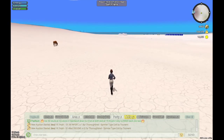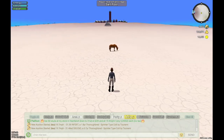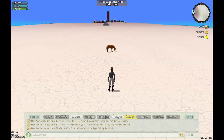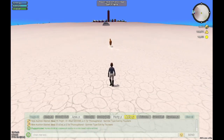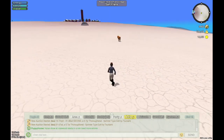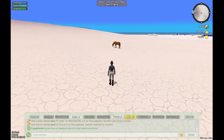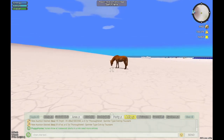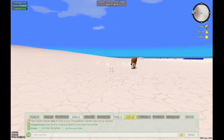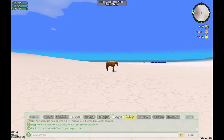I find capturing a horse in first person is much easier than third person. Before you capture your horse, you want to get next to it, not behind it, so it makes it easier. They'll turn and face you and that makes it easier too. I'm going to zoom in to first person.